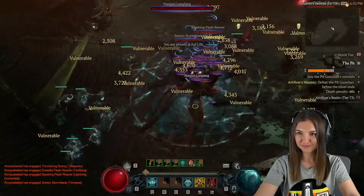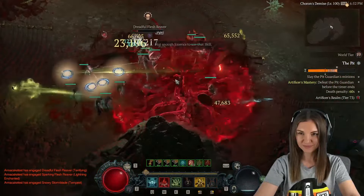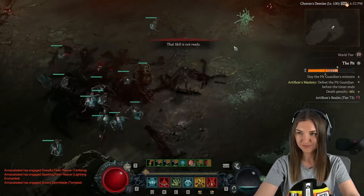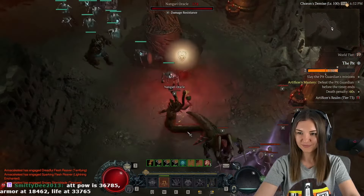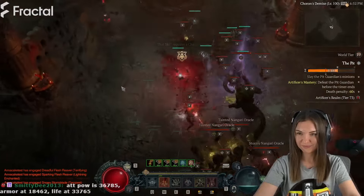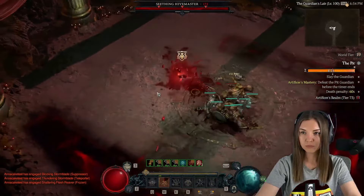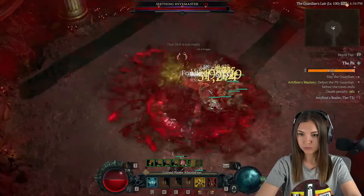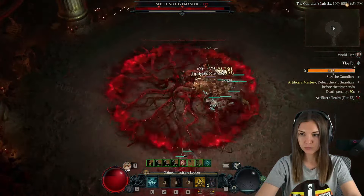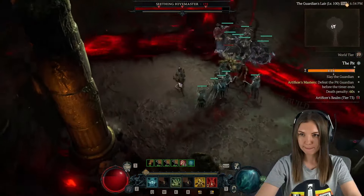You spam Blood Surge and unleash the overpower damage explosion, destroying the whole map — running around defeating everything and everyone. Blood Surge classically has issues with boss killing, and that will also be the case here. The idea is to summon as many corpses around the boss as possible. A boss that also summons a couple of monsters around will be a great boss for you — try to explode the boss with as many corpses around as possible.